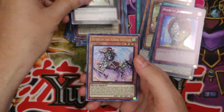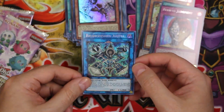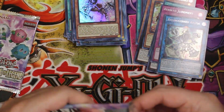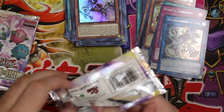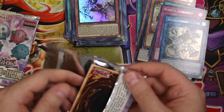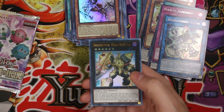Phantom Knights of Ragged Gloves again, Wind-Up Arsenal Zim, and Bibi Horse of the Floral Knights, Relinquished Anima. I kind of wish they wouldn't be too afraid to go a little harder on some of the art. I know the game is meant for younger people but let's face it — most Yu-Gi-Oh players are at least teenagers and most of them are adults.